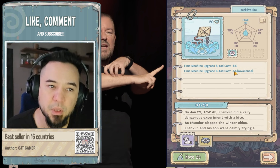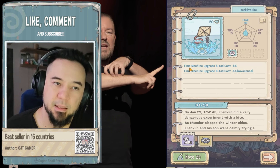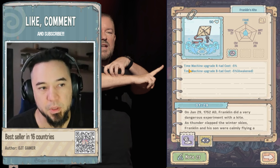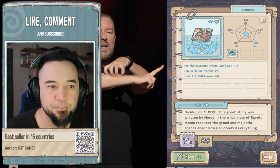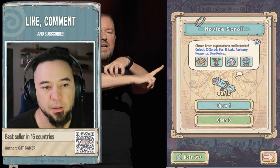This one here — time machine upgrade costs — is technically economy because it's reducing the cost of something you need to upgrade, which is really important: your time machine. That's a great economy relic. The others are hard stats because they're giving you attack. You can always click here and take a look to find out which is which.